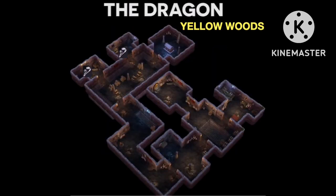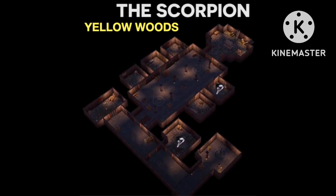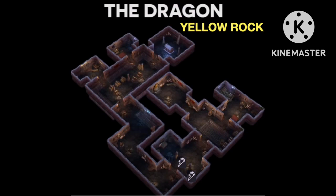Every zone has five different options, five different tombs — the same ones: the lizard, the scorpion, the dragon, the worm. Each one has its own version in each zone, and the ghost flower locations are different. Here's all the combinations. I'll shut up now and talk again when the gameplay starts.